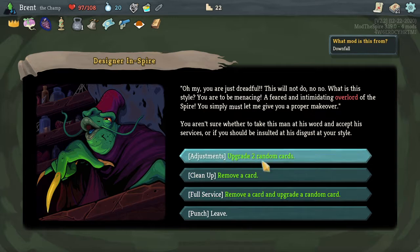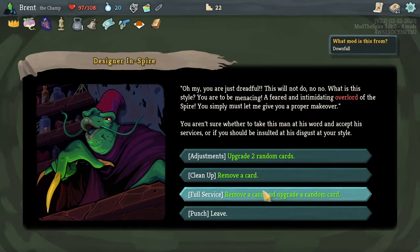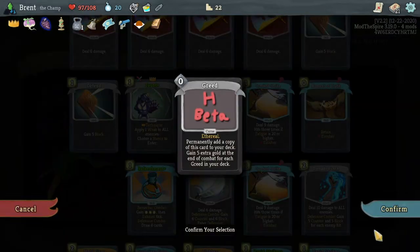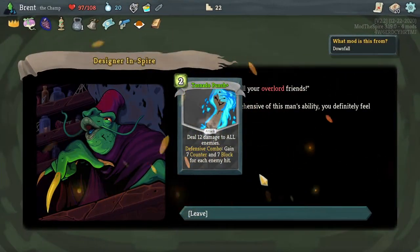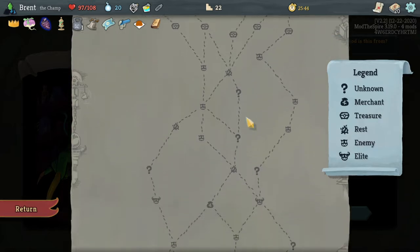I don't know why you would just do one of each - if there's a card you don't want upgraded maybe? Sure - get rid of the Greed, and upgrade to Tornado Punch - sure, that worked out fine. And we're going this way.